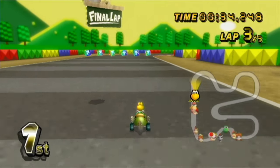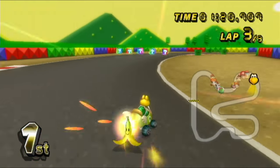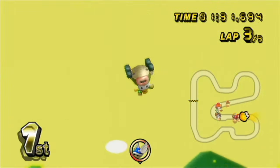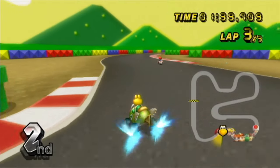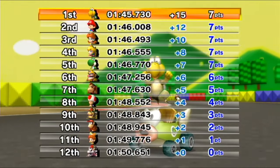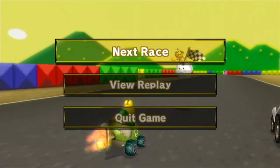Blue Shell coming in — I slow down a little bit so that it maybe hits the competition. We hit Princess Peach but not everybody else. I drift really well and might be able to take it — that was so cool. I don't even know how we did that, but we win the race just barely, fractions of a second ahead of Baby Mario. That was amazing — very, very lucky for us. We get that win and we're moving on to the next one.